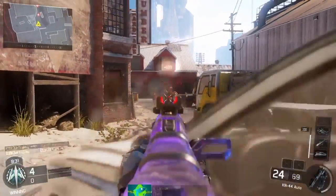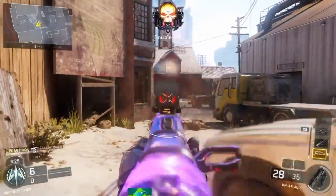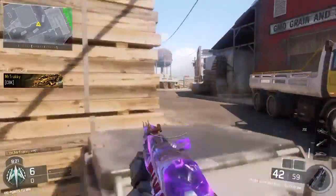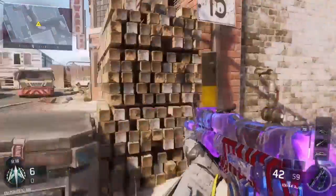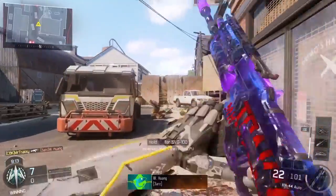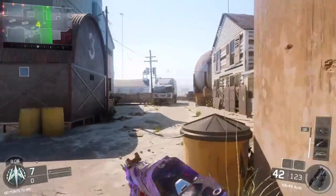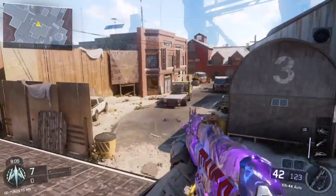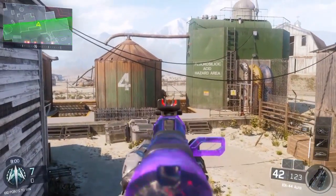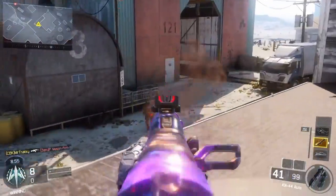I've not put any attachments on that are going to enhance accuracy at the moment because we want the basics here guys. Once you've got the basics, you can start adding stock, grip and so forth — you're only going to be better with them. This is just stripping back the gun to its bare minimum, because if you can master the KN44, you're going to be a beast with most guns. As you can see in the class setup, all the other guns are far more accurate — this one just has a higher rate of fire.